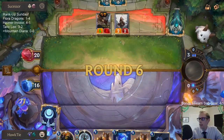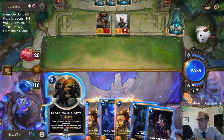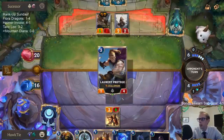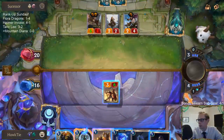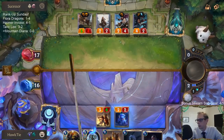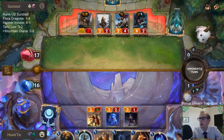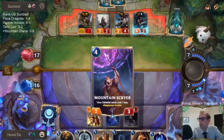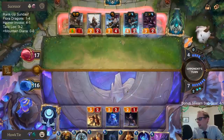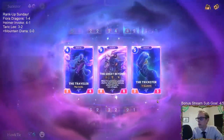The bad news is they have this really cool dragon doing a bunch of stuff, but good news is that's kind of all they got. We have so much card advantage we're going to have enough units to just throw bodies in front of this Screeching Dragon all day. That's where we get into a problem — that card is more difficult to deal with and kills me much faster.